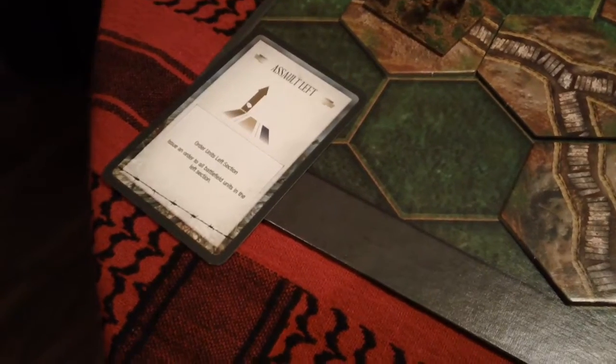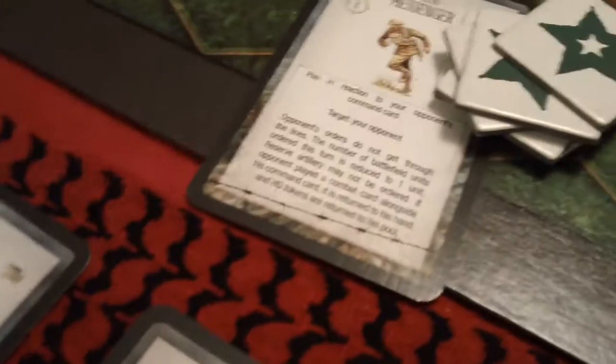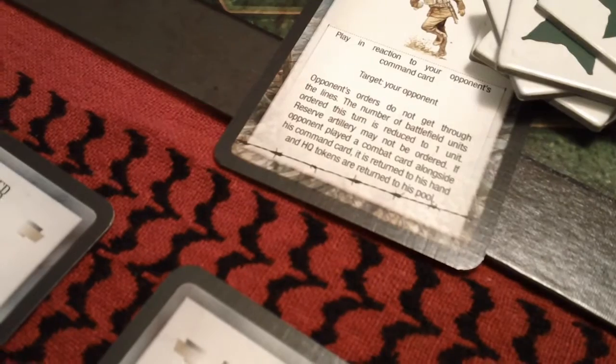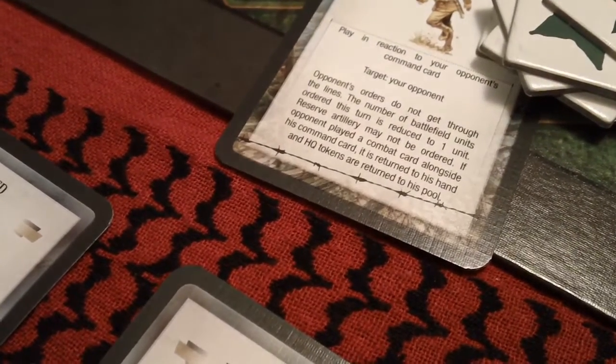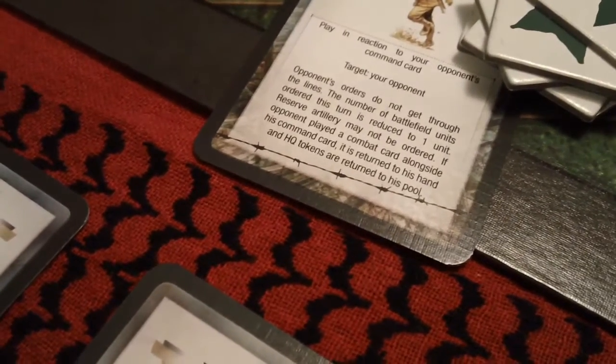Before the Germans get to order any units, I'm going to play lost messenger, which costs six HQ tokens — one two three four five six. Play in reaction to your opponent's command card: opponent's orders do not get through the lines; the number of battlefield units ordered this turn is reduced to one unit; reserve artillery may not be ordered. If opponent played a combat card alongside his command card, it is returned to his hand and HQ tokens are returned to the pool. So one unit.